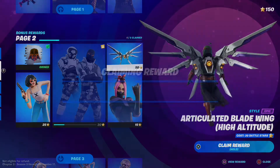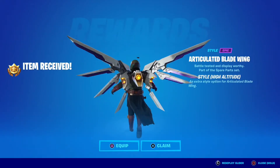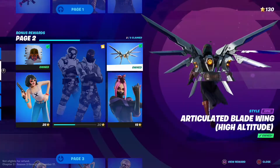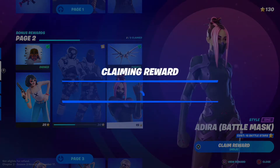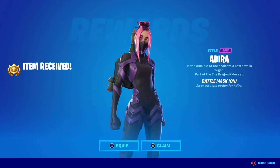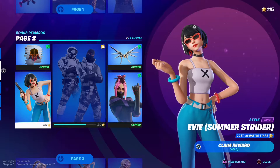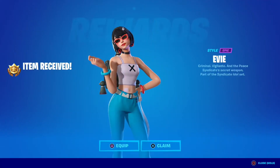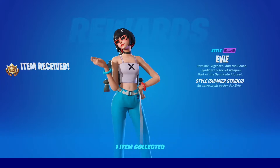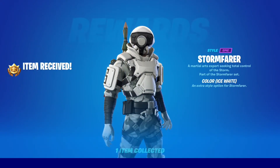Let's claim Articulated Blade Wing. Now let's claim Adira Battle Mask, which isn't that great. Let's claim that. Now let's claim Eevee Summer Strider, which I don't really like. Now let's claim Stormfarer Ice White. That's cool, I really like that.